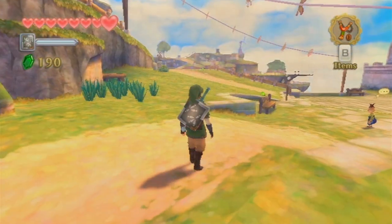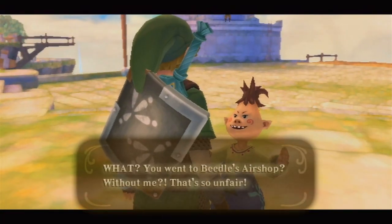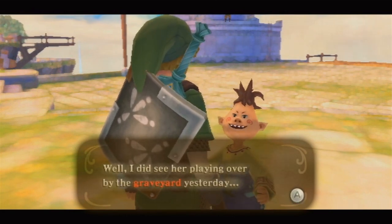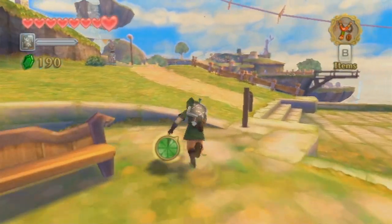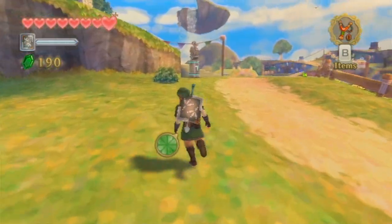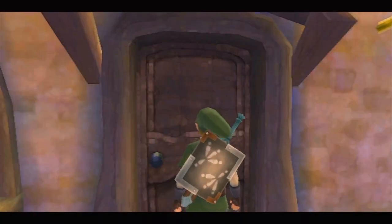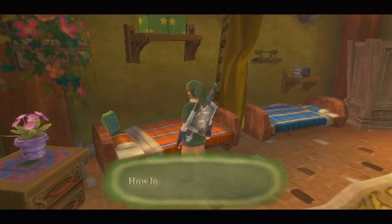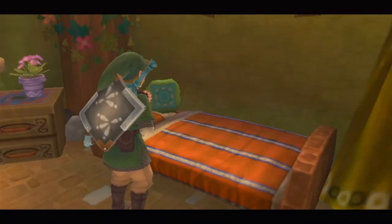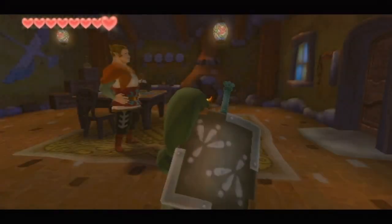That's pretty much all the shopping I want to do. Now let's talk to this kid — he saw Kukiel playing by the graveyard yesterday. That's a little bit of a hint. We'll pick up various hints from different people, but I already know where to go so we're just going to sleep to pass time. If you find a bed, it doesn't really matter whose it is — you can choose to sleep until night. Link will literally hop into bed and we'll wake up at night time. This is the way you can artificially pass time in the game.